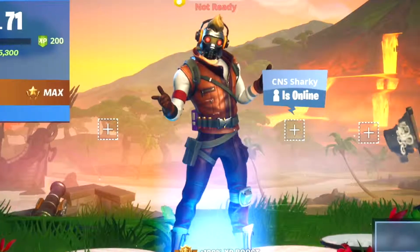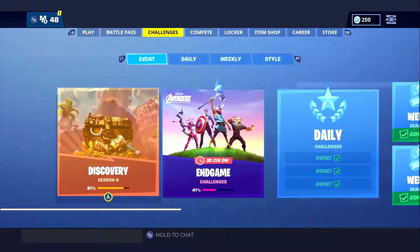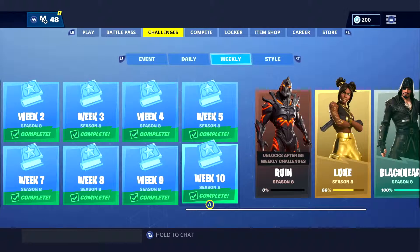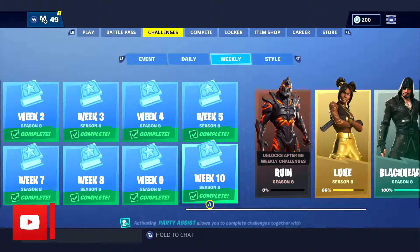What's going on guys, it's your boy Andrew back with another video. In this video we are going to be taking a look at the new week 10 secret banner location. You are going to have to complete all the previous weeks in order to unlock the secret banner location for week 10, so remember to do that, then do all of the challenges, and it should pop up in your inventory.